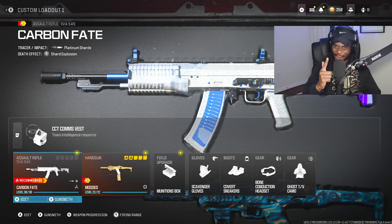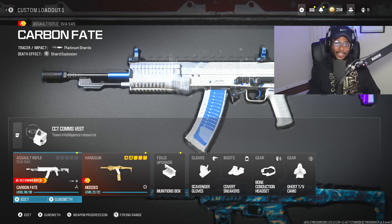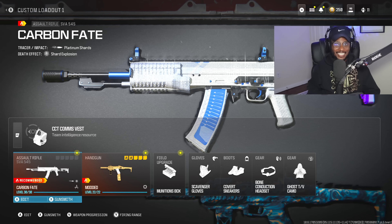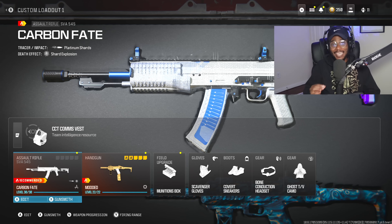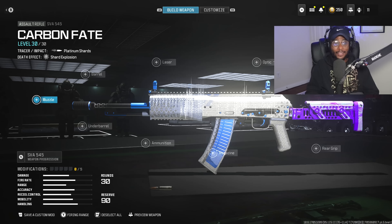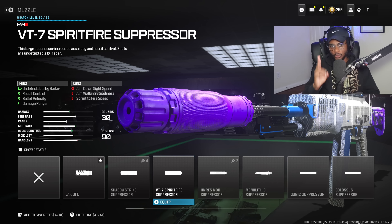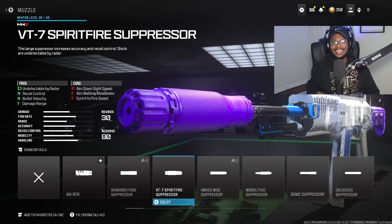Let's take a look at the new buffed SVA 545 class. Once you equip this setup you're gonna notice immediately how much more effective this weapon is at longer ranges — it's honestly easier to use than the MCW. For the first attachment we are rocking the VT7 Spirit Fire suppressor to bump up damage range, bullet velocity, and recoil control, but most importantly to take us off the radar, allowing us to run and gun.